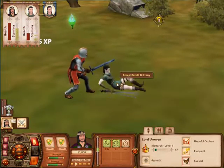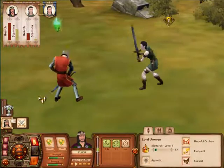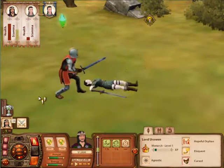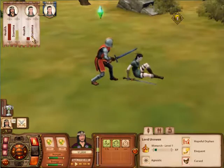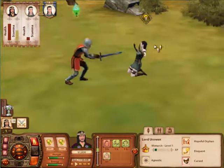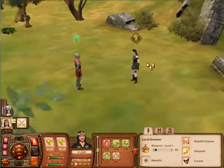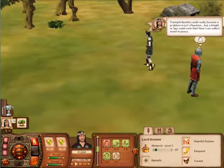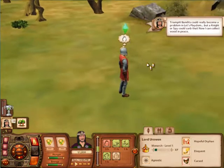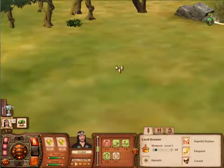Down you go. We get experience for successfully using our abilities. Let's knock her down. As you see, we didn't exactly kill her — she still has some health left, but she is no longer in stamina, so she was exhausted. Now what should we do to her? Should we take her back to our place and punish her, or let her run off to the forest? I guess we're letting her run off to the forest.